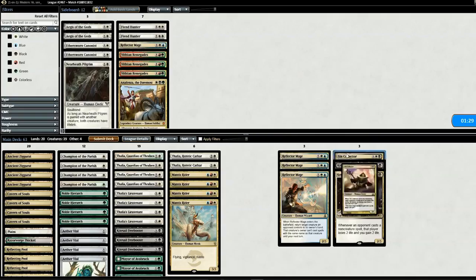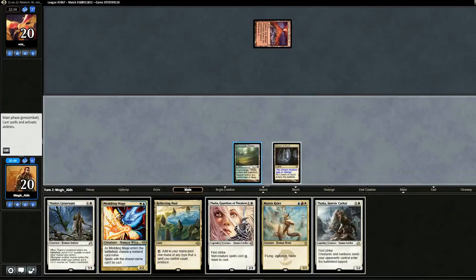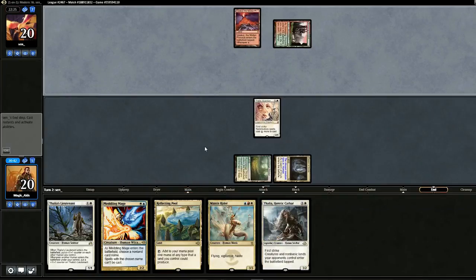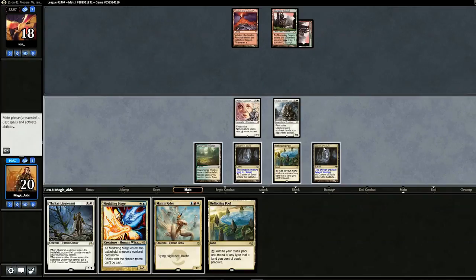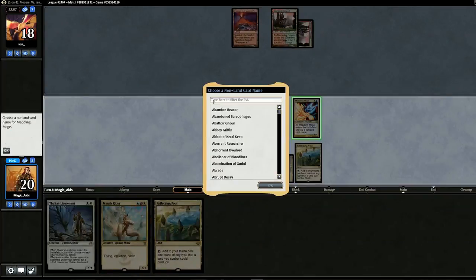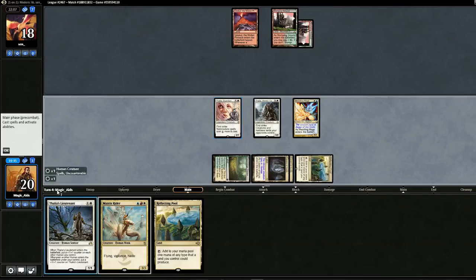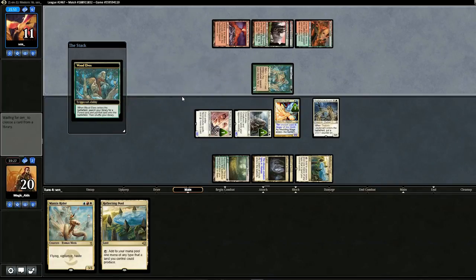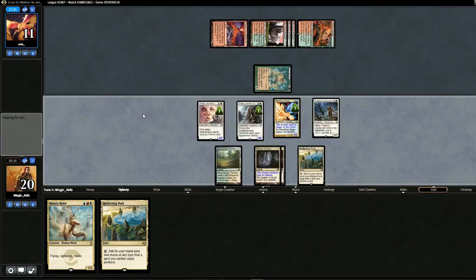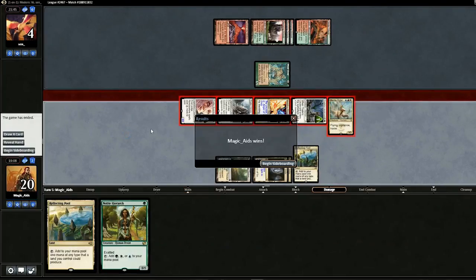Going into game two, getting rid of three Reflector Mages to put in a Sin Collector, a Kite Sail Freebooter, and a Cannonist. Opening hand seems all right, we'll keep. Opponent plays Valakut. We play Thalia — opponent doesn't bolt it. Swing for two, play Big Boy Thalia, and pass back. No plays from opponent. We drop in more Thalias and swing for seven. Wood Elves come out tapped. With Mantis Rider in hand, even without it we've got it. Play Mantis, attack with everything. Game three.